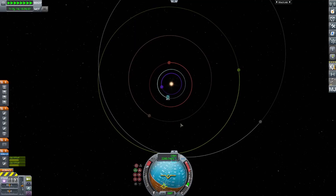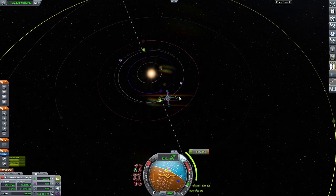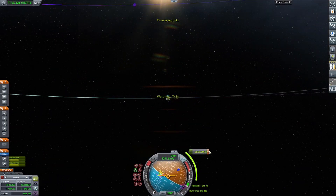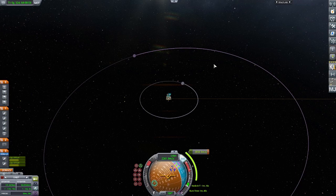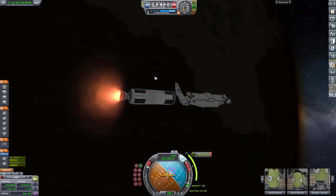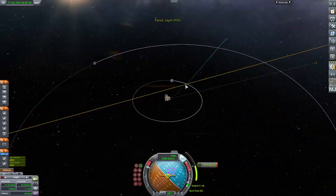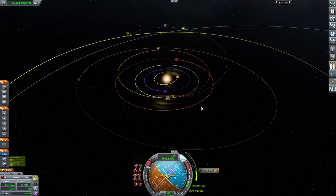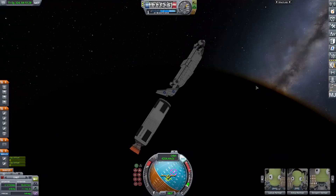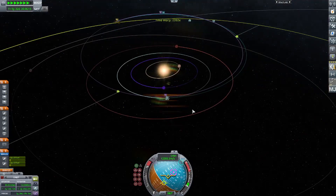Now we can finish the orbit and then get ready for our orbital maneuvers. Looking at the map screen, getting the proper encounter, and then getting ready to do that burn. I have to apologize for how inefficient this burn was — I don't do much interplanetary travel in this game. I mostly go to Minmus and the Mun, because that's just more enjoyable for me. This was actually my second time going to Lath, so it was pretty cool.